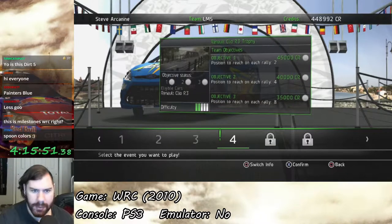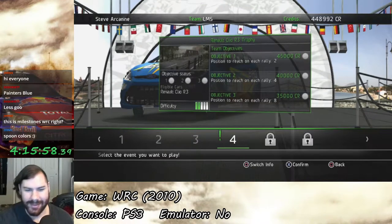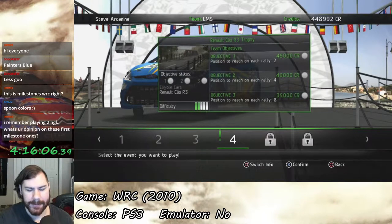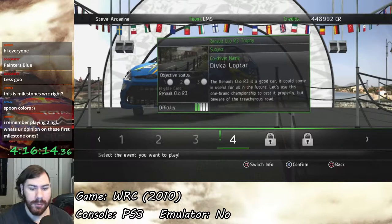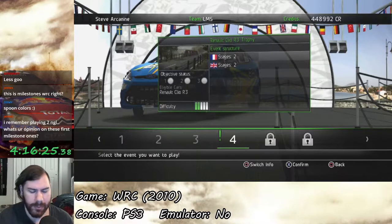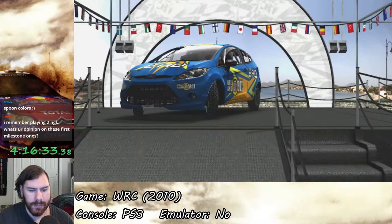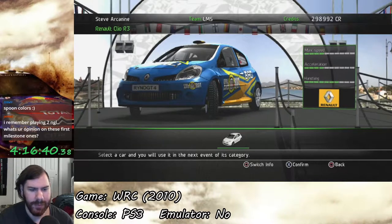Event number four: the Renault Clio R3 Trophy. I wonder what we have to use for this... it's the Clio. So we actually do have to buy the Clio now. Our objectives are basically to finish top two in each rally. I don't know how many rallies there are going to be - let's find out. First our briefing. The Renault Clio R3 is a good car, could come in useful in the future. Let's use this one-brand championship to test it properly, but beware of the treacherous road. So we have two rallies, two stages each - one in France, one in Great Britain, so we're going to Wales. We basically just have to finish second twice. Let's buy a new car, because I have no choice: 150,000 credits. And there it is, our own Renault Clio R3.